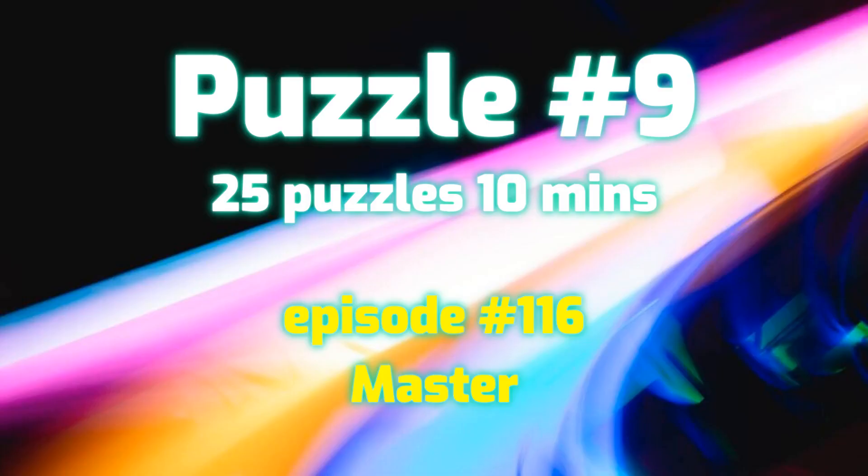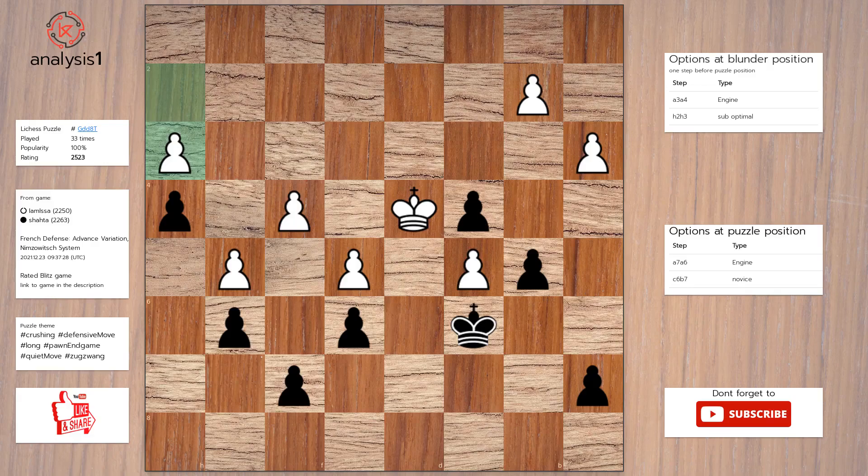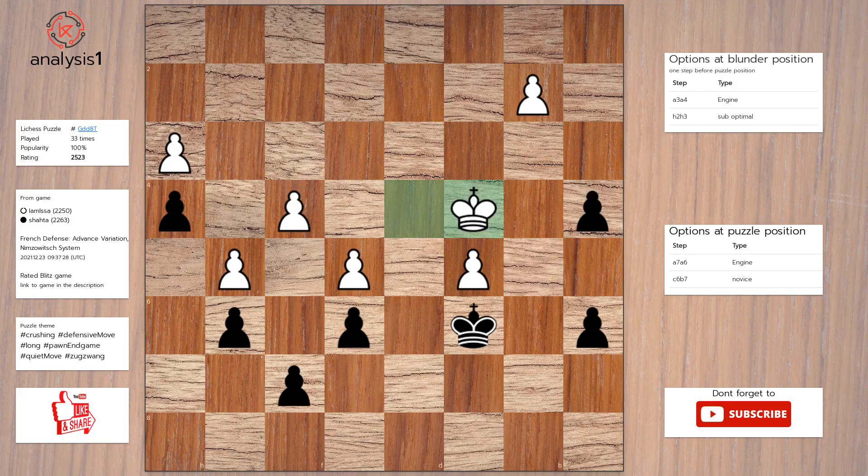Let's see the next puzzle. Here are threats in puzzle position: there are no threats in this position. There are no checks in this position. Answer to this puzzle is: a6, a4, pawn takes pawn, king takes pawn, a5.